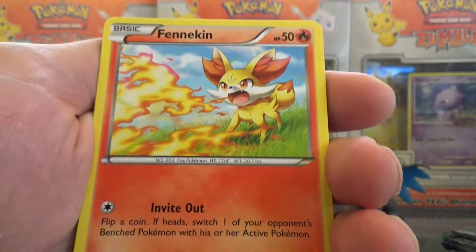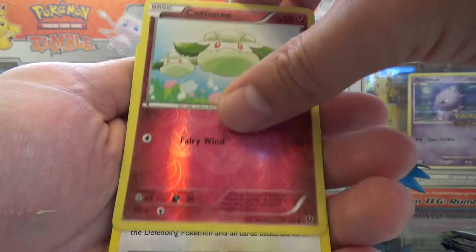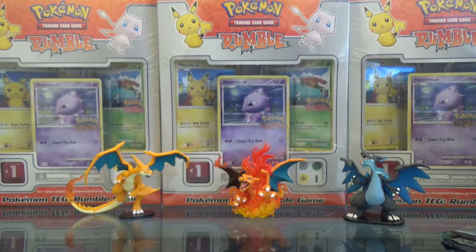Ugon, Solosis, Fennekin, Carbink, Deerling, Bencino, Cottonee, and a Reverse Exploud, which does not surprise me.